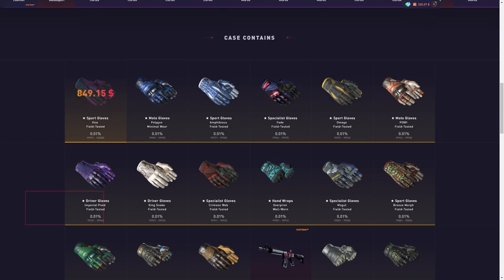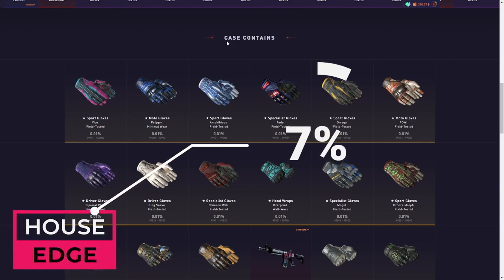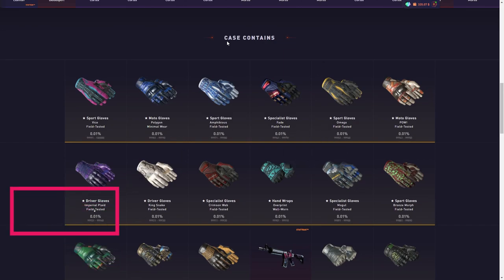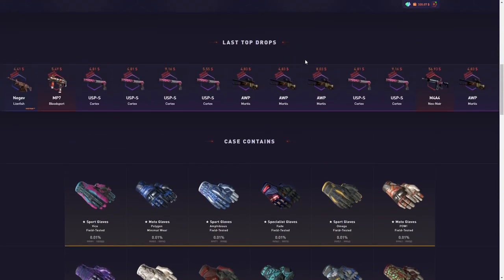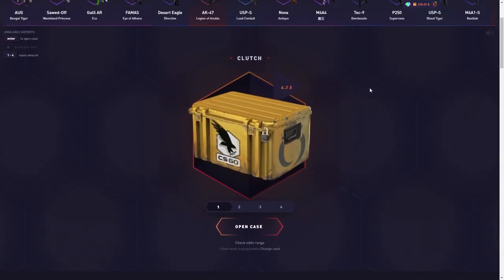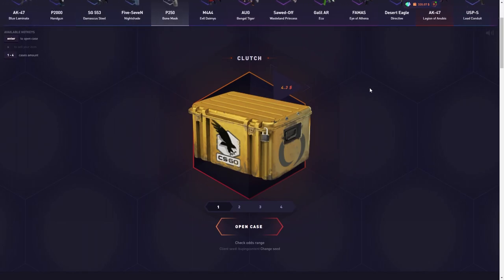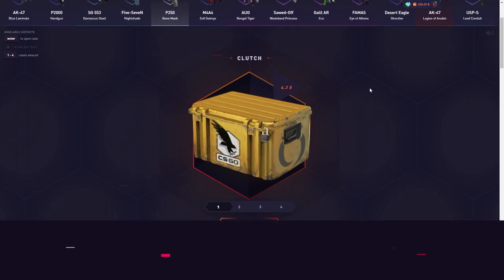The chance to pull gloves — basically what everyone's opening this case for — is 0.5%, half a percent. That would be the $80 Driver Gloves Racing Green, and everyone's dream is the Sport Gloves Vice for $850. The overall house edge on the Clutch case is 7.35%, which is slightly higher than the average on datdrop. Overall, I'd say this case is about average — medium volatility. There's a lot of high-end potential but in the midfield it's balanced.